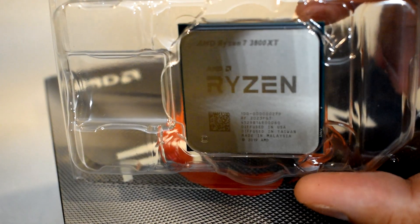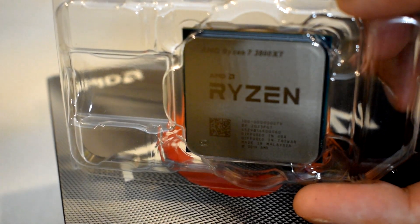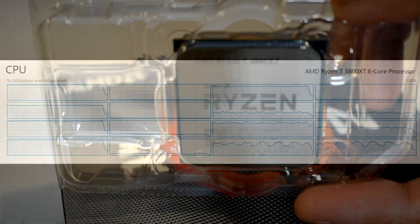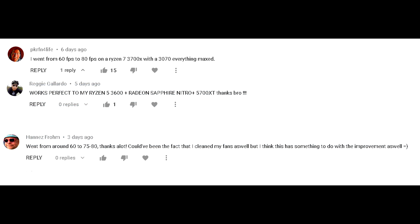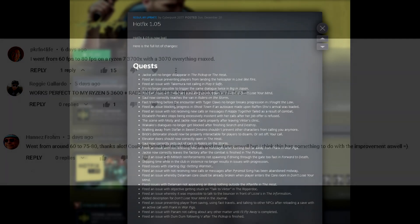In short, the problem was that the game wasn't taking advantage of SMT on AMD Ryzen CPUs, and this was in some cases negatively impacting performance because there was poor thread utilization leading to lower CPU usage. But with the hex edit, I saw many users report that they had seen a performance boost — minimums were higher and the experience overall was just a lot smoother.